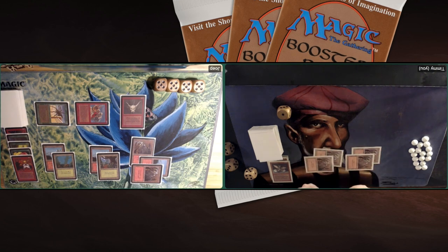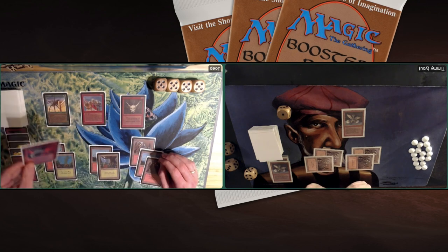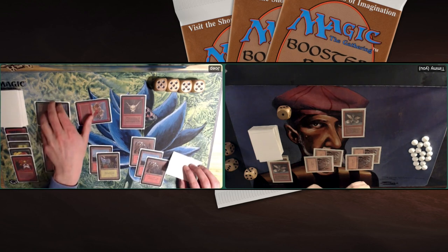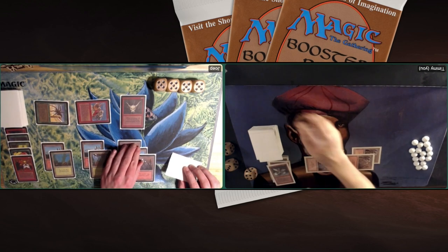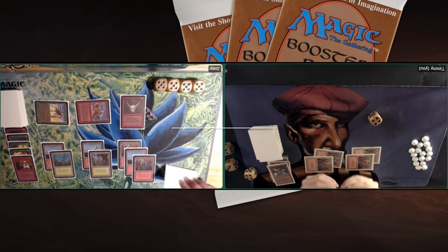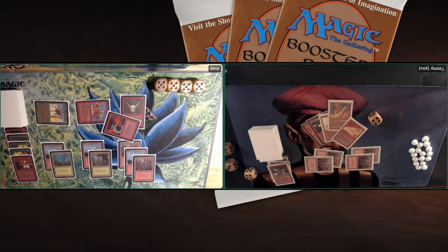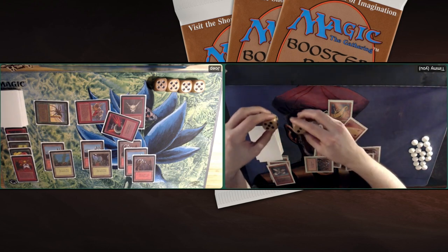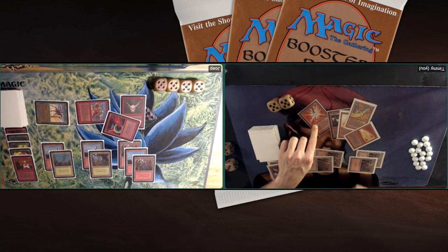There's nothing I can do. Joop attacks, I block, but that's it. Well done, Youp. Look at my hand — Shivan Dragon, Fork, Disintegrate. If I just could have had some more mana. The Shatter on my Mana Vault early was so, so important. Congratulations Youp — what a great victory. What a beautiful deck you brought to the table. I'm really enjoying these Alpha decks — four Alpha Two-Headed Giants is absolutely gorgeous, combining with Orcish Oriflame and Dwarven Warriors. There are just so many cool cards. It was a joy to play against it.